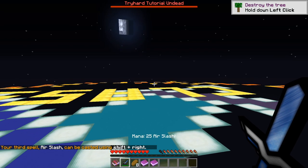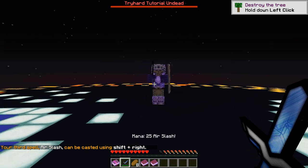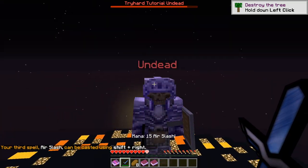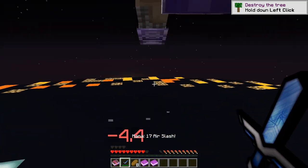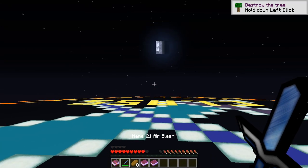Your third spell, Air Slash, can be cast using shift plus right. Maybe I'm not supposed to do anything — oh, cool! Nice.